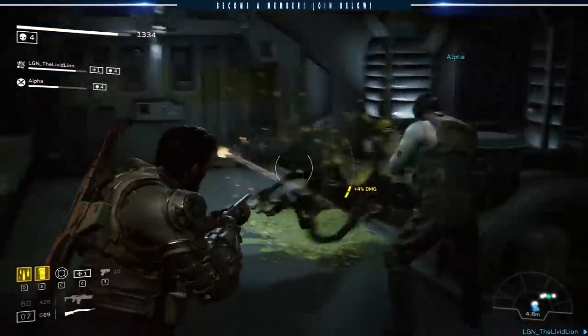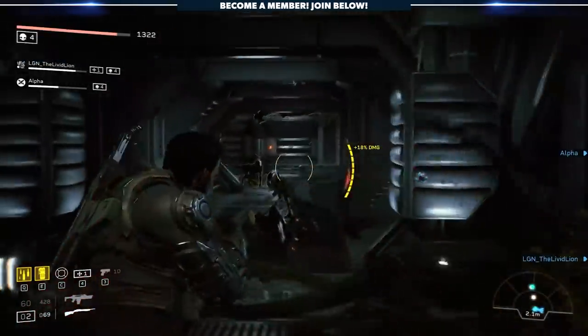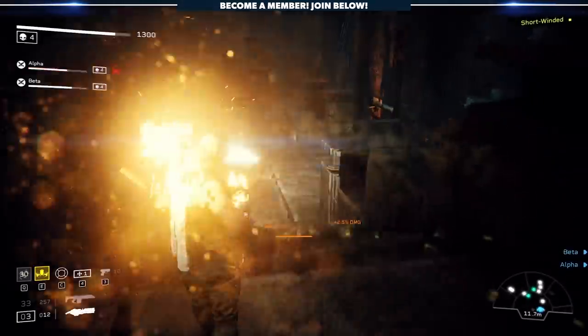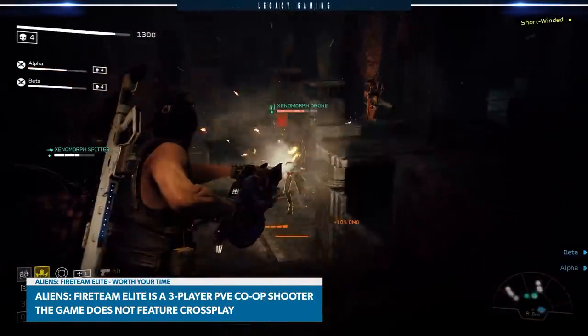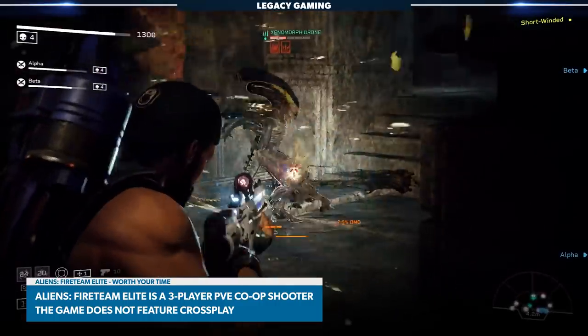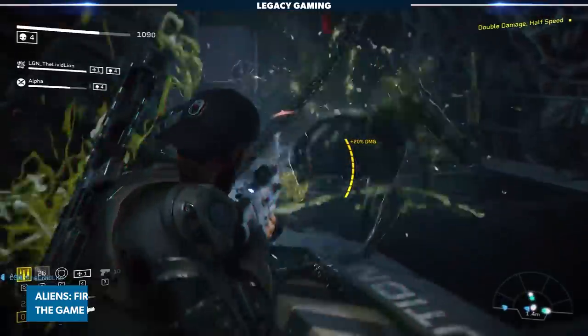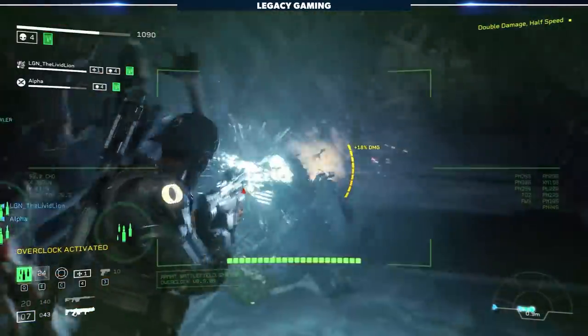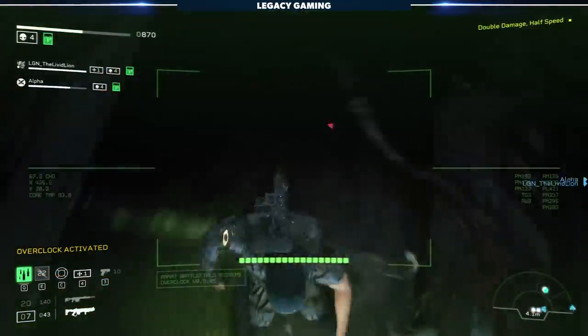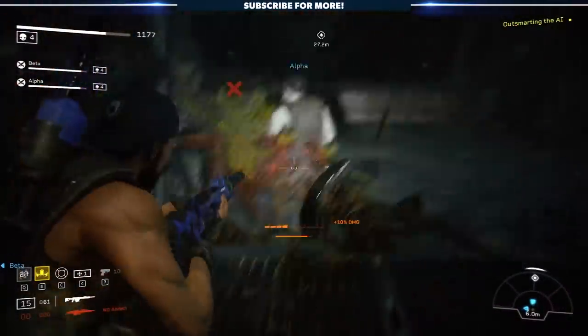If you didn't catch our Aliens Fireteam Elite Ultimate Preview video, that's alright. The game is touted as a PvE three-person co-op shooter. You can play as one of five classes as you fight your way through Aliens-inspired levels, killing enemies and completing simple objectives. If you need another game to parallel it to, think Third Person Left 4 Dead or World War Z set in the Aliens-inspired world, and you'll be right on track.